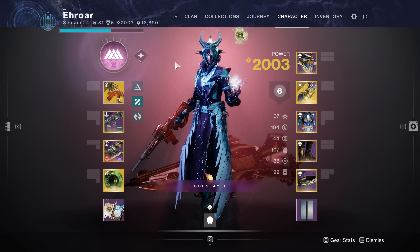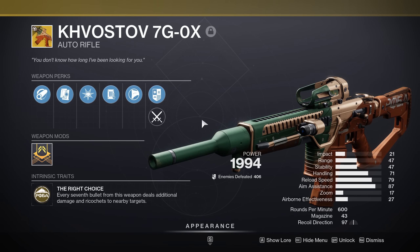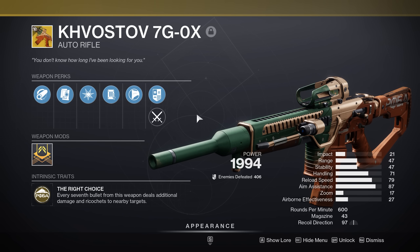What's up guys, today we're going to be finally going over the Kvastav, and in my opinion, this is a top 3 exotic primary in PvE in the game currently. This weapon is an absolute beast for any content in the game, any build, any character. It is just really, really good.